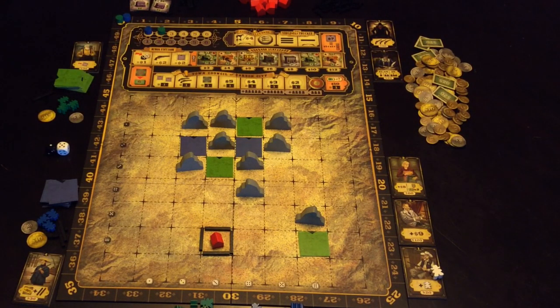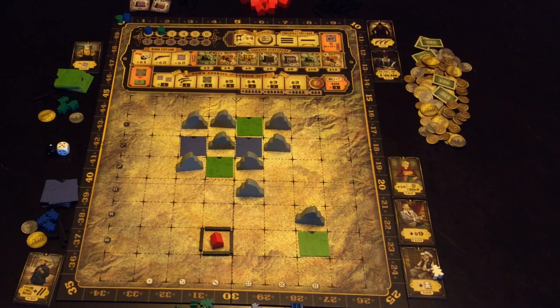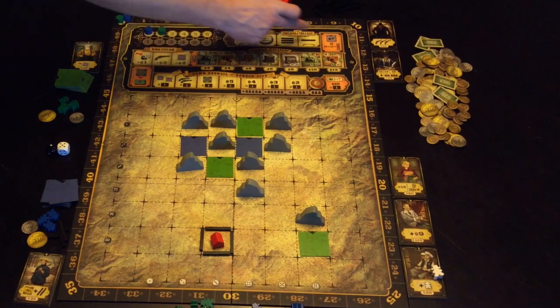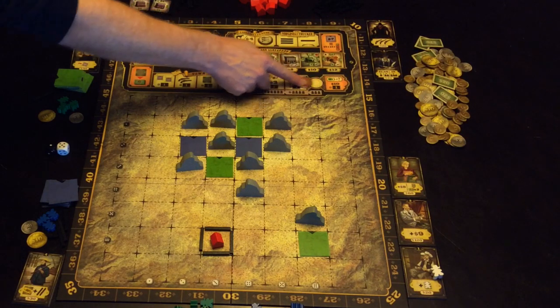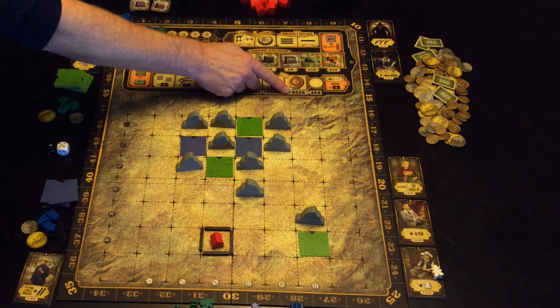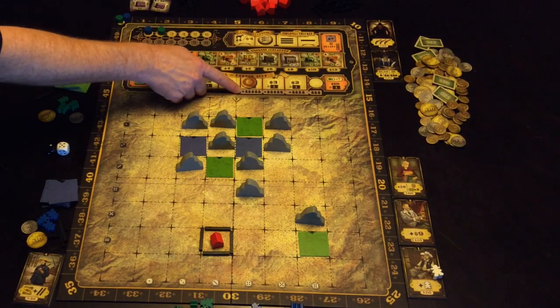Now that we've worked out player order, let's look at what you're actually doing. The game itself is on these spots at the top, and when we get to the end of the round, each of those spots is going to be actioned from here along the track and back. This token will move one space, giving you four more guys coming in for next round, or five guys when it moves further along.